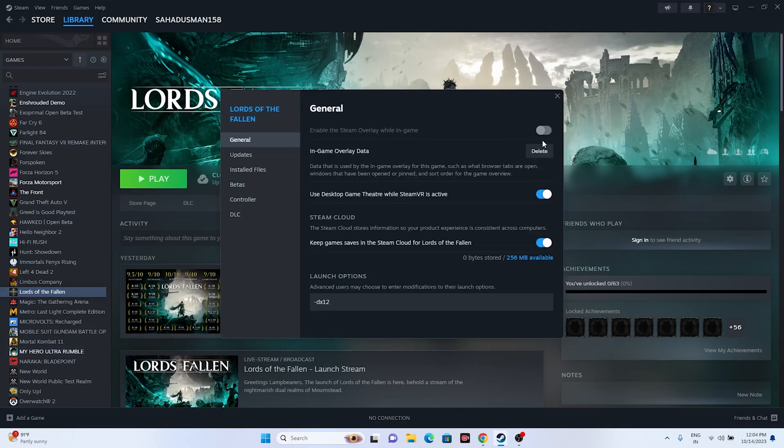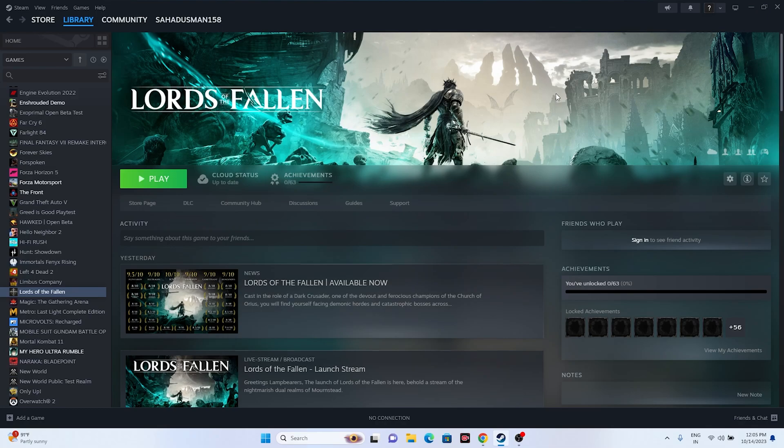Also try disabling the Steam overlay: right-click the game in Steam, go to Properties, and if the overlay is enabled, disable it, then try launching the game. You can also try adding launch options — enter the command -dx11 and try launching. If that doesn't work, try -dx12 instead. Either dx11 or dx12 should work.